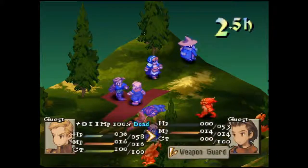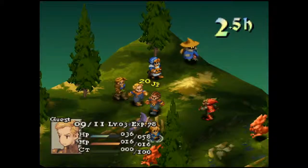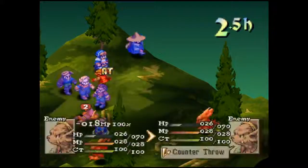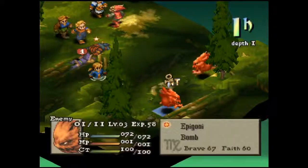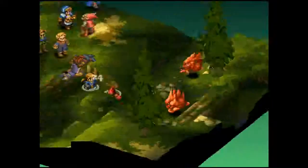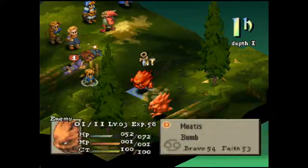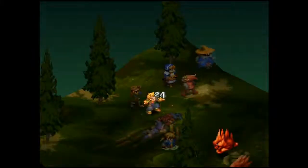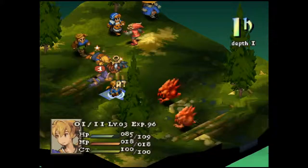Algus, in his infinite wisdom, again raises Delita rather than attacking. I guess the AI always prioritizes that, but seriously — good job, Algus. Delita's serving his purpose as a punching bag. The one nice thing is the Goblin's closer now. And now Algus is gone, so he won't be doing any more dumb things or wasting my Phoenix Downs.